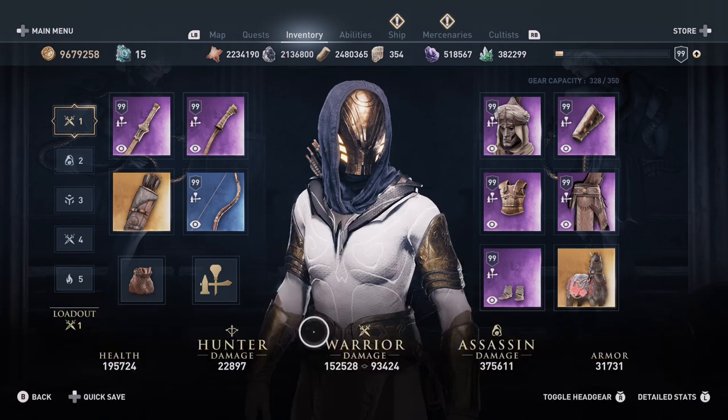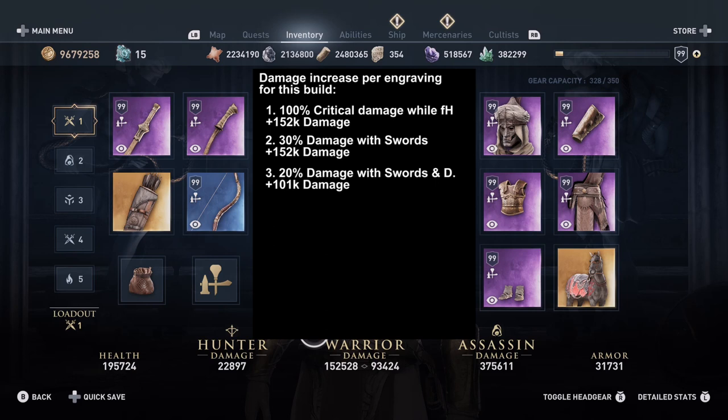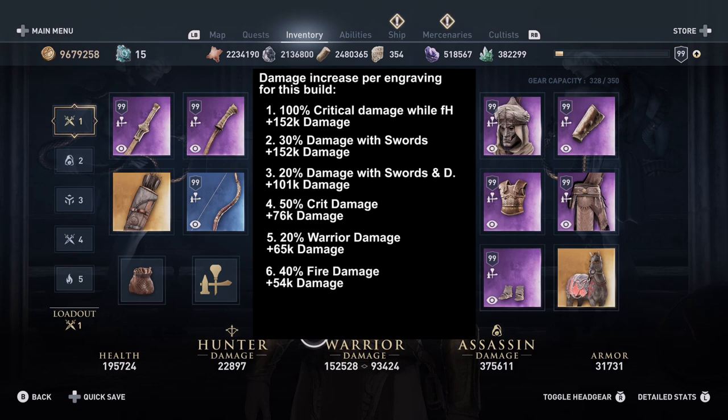When we translate the formula into our engraving rankings, we get on first place 100% crit damage at full health — that will give us 152,000 warrior damage. The next best is 30% damage with swords, also giving 152,000 damage, on par in this build because we have 700% critical damage. 20% damage with swords and daggers gives 101,000. 50% crit damage gives 76,000. 20% warrior damage gives 65,000. 40% fire damage gives 54,000, so we don't use it — 20% warrior damage beats it. 10% all damage gives 32,000. All detailed calculations can be found in the video description.